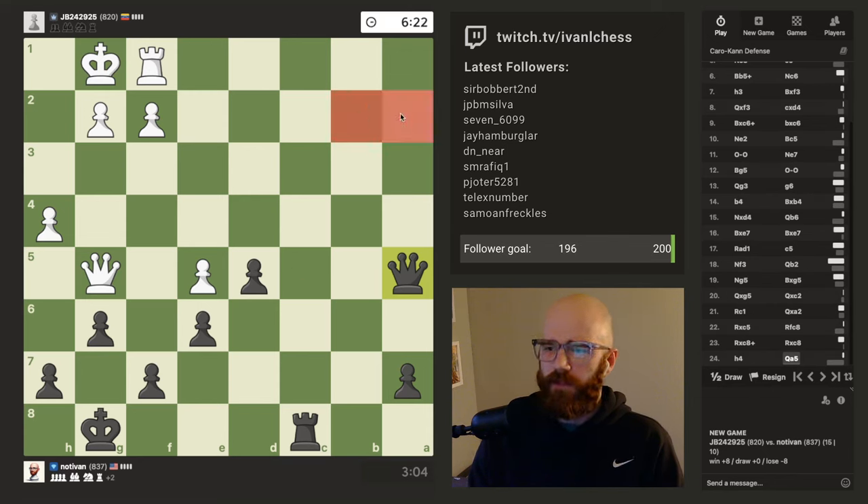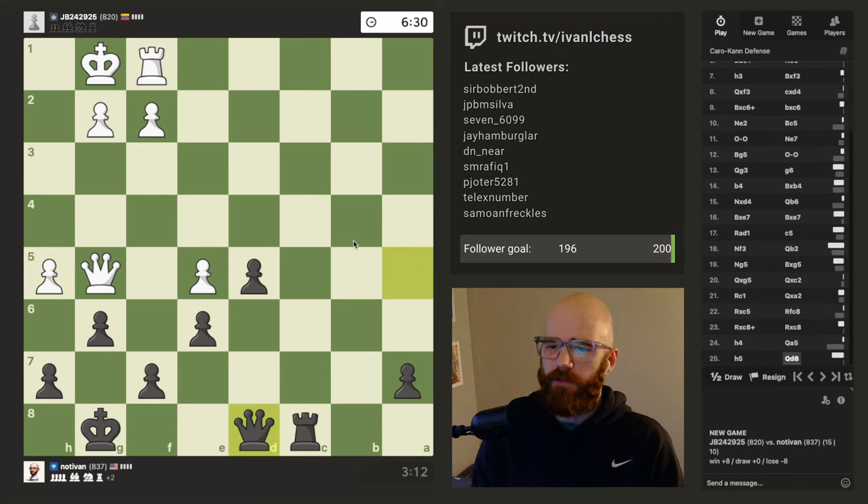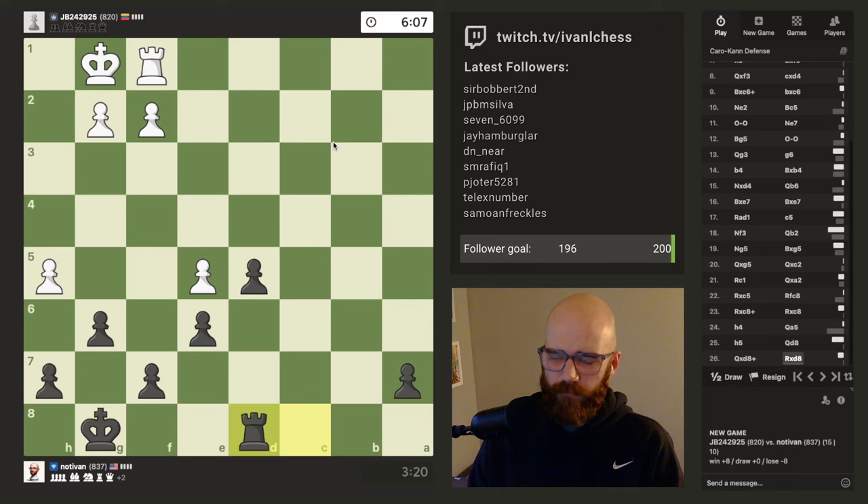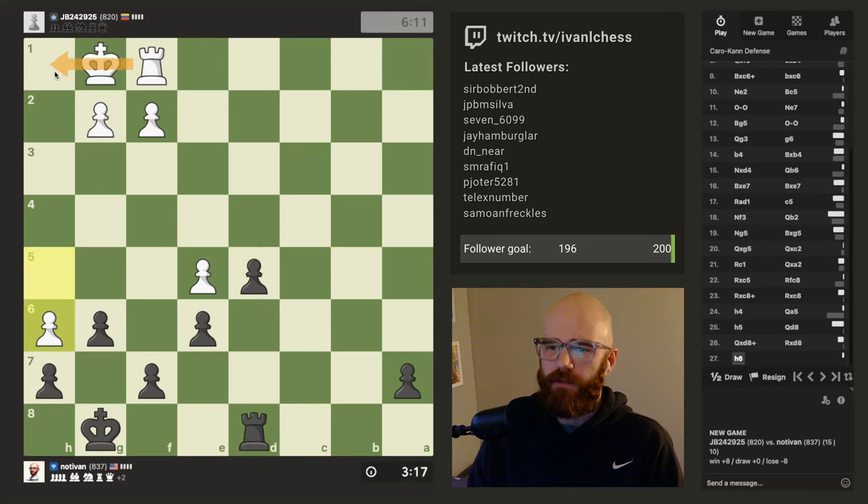If he doesn't want to accept the trade and just falls back, I'll probably start pushing the d pawn. This is kind of what I was talking about - getting the queen over here like on b2. I'm going to go d8 and offer the trade, try to win with the pawn advantage. My king can't go to g2, so I have to be really mindful of him getting the rook on the back rank.